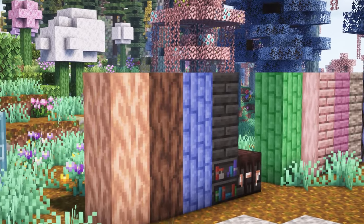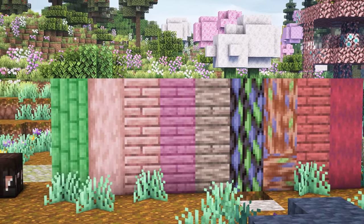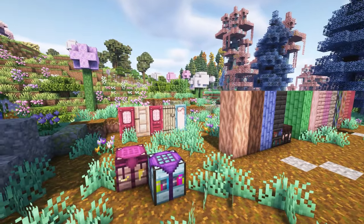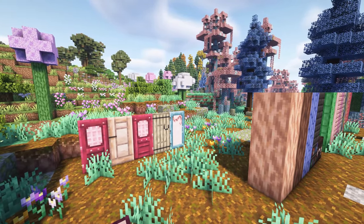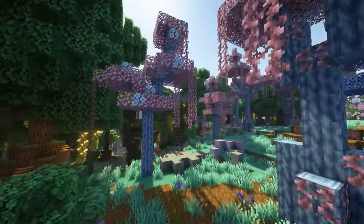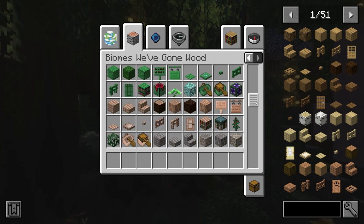This mod also adds a bunch of different woods and planks — as you can see here, these are some of the colors you can get. It even includes little workbenches too in all the different colors, and there is a bunch of different dolls as well. I'm obsessed with this mod — these biomes are so pretty and so magical.